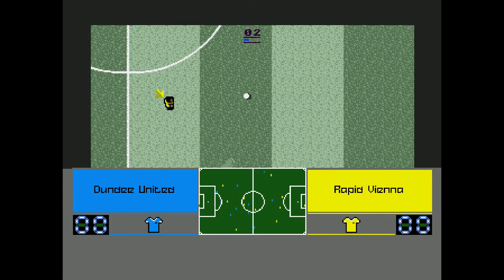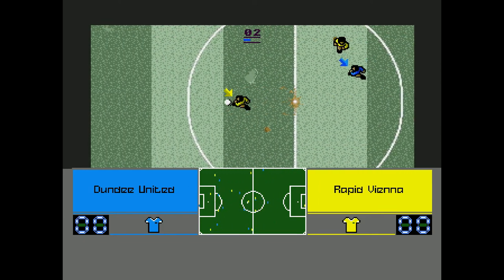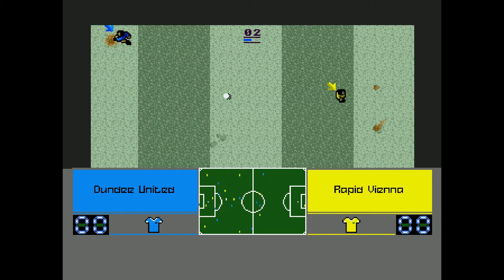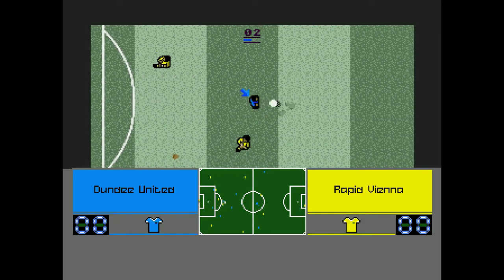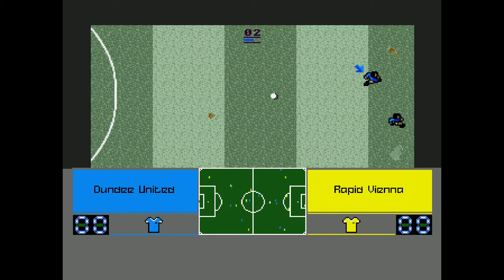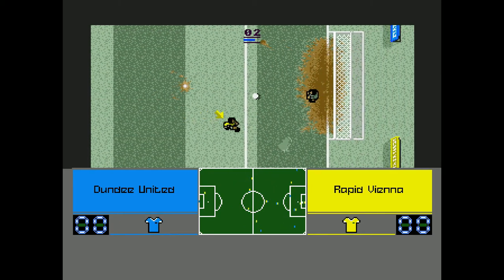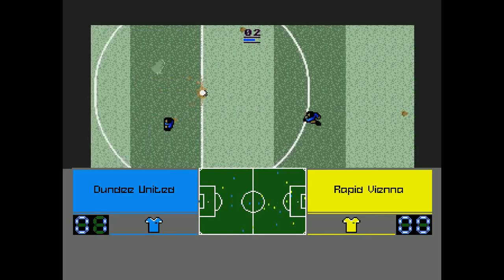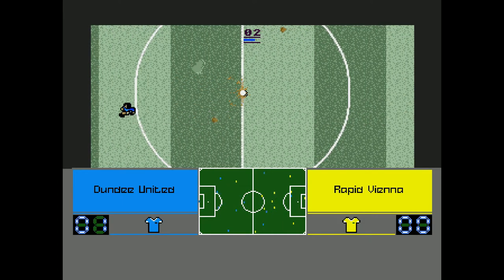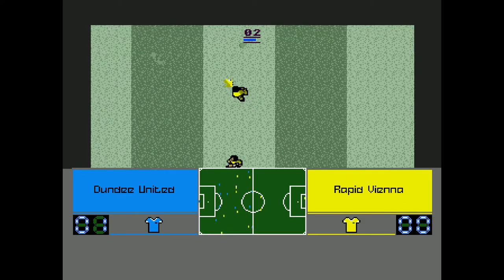The only thing this game's got in its favour is there is a power bar that you can charge up when you've got the ball and you're about to kick — that's it. So hold down your shot button; there's a little power bar next to your score that charges up. Other than that, this game is absolutely dreadful. We've got to get a goal in this episode of Retro Football. There is one! I've scored an own goal — you could not make it up. And there's a bit of music when you score. It's Dundee United 1, Rapid Vienna 0, which would have been a classic European tie in this era.